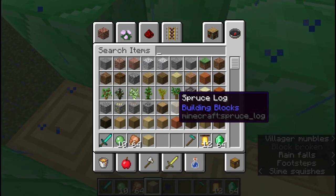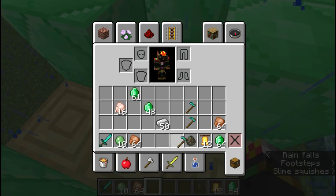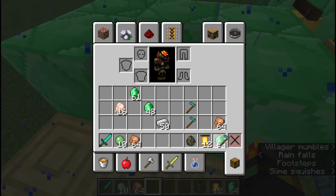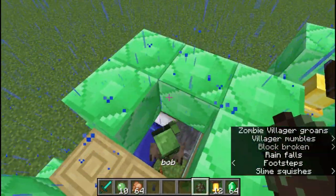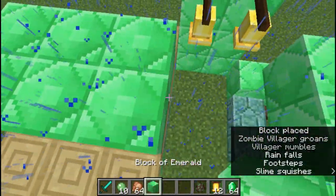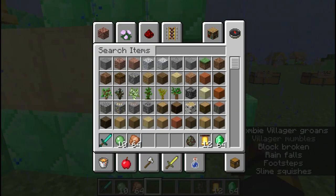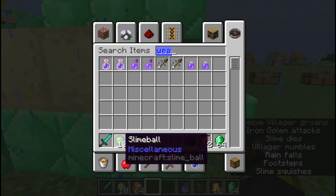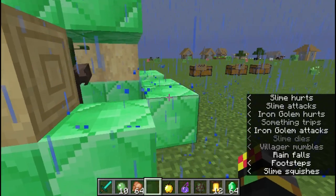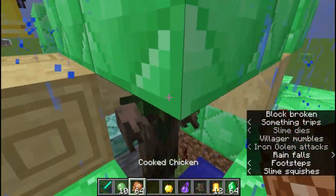Basically the villagers don't see the zombie villager - I should have thought of that earlier before constructing this. Either way, let me get my egg. I named him Bob as well - Bob is a really typical name for a zombie villager. What you want to be doing with the zombie villager is turning him back into a villager.